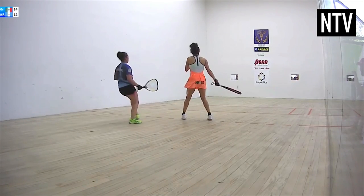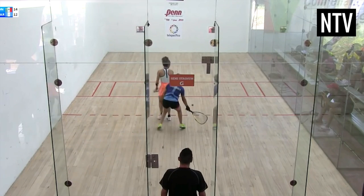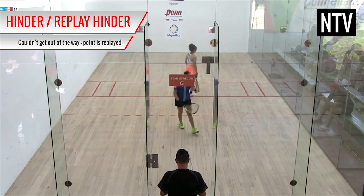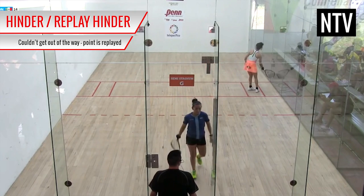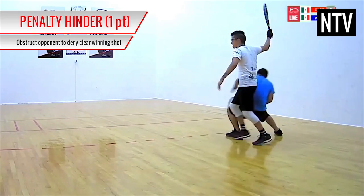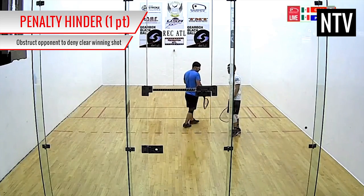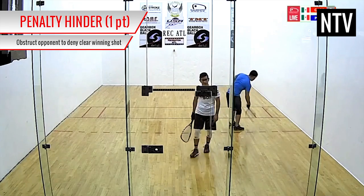Once you play a shot, you have to try and get out of the way of the ball and your opponent. If you tried to get out of the way but couldn't, this is known as a hinder, or a replay hinder, and the point is replayed again. If you obstruct your opponent to deny them a clear winning shot, your opponent will win the rally. This is known as a penalty hinder.